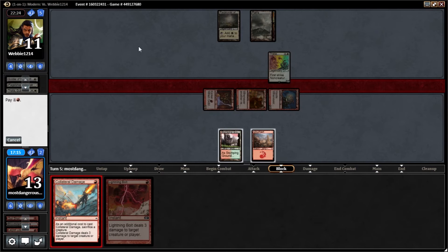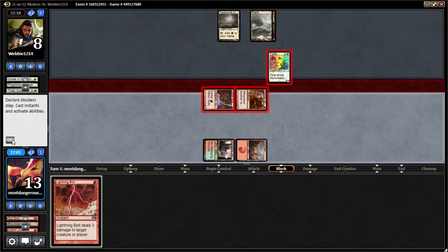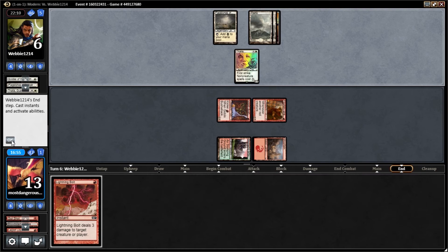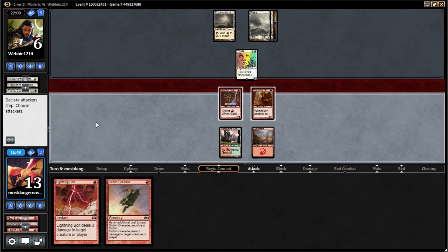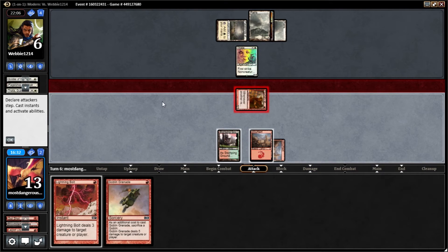We'll Collateral Damage here and take him to six. I would love Bushwhacker next turn. Unless he Paths one of these he's dead no matter what, even though he doesn't know it — he's just got to block and Path.